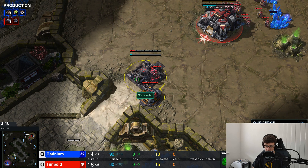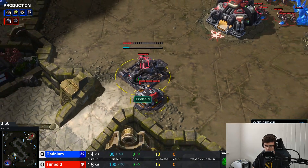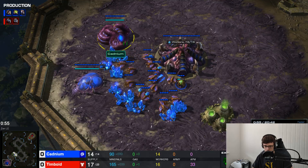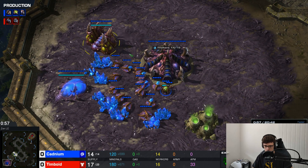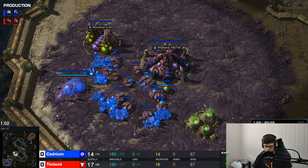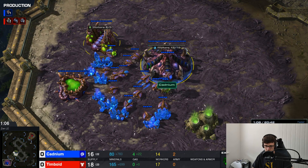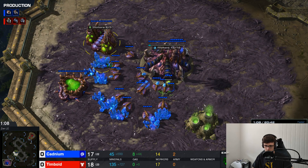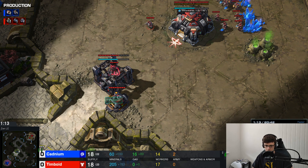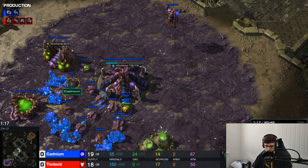Anything can happen, and this is a Bronze to Silver League game. We have to see how Tim handles the pressure. There's a gas being taken from the Zerg as well — he could be going for Zergling Speed, or he could be going for Roaches. There are lots of options for aggression early on, but the thing to remember about Zerg aggression this early is that it's very committed. It has to do damage.